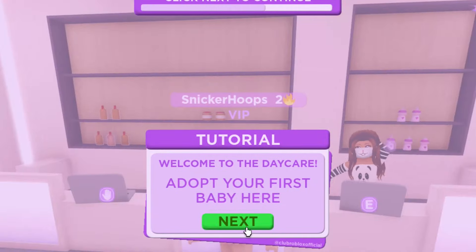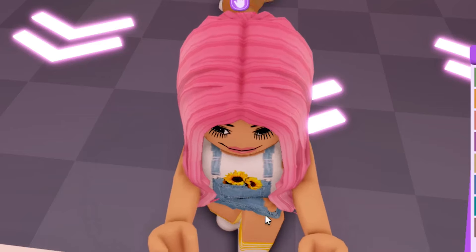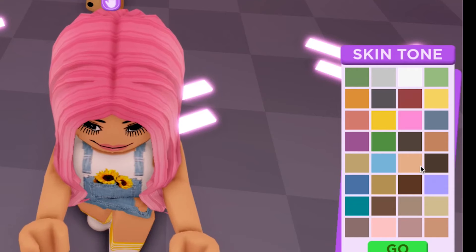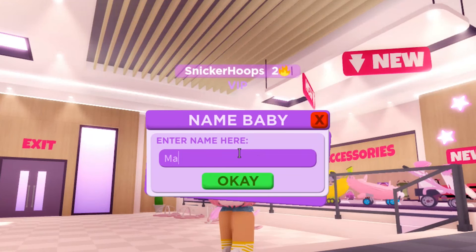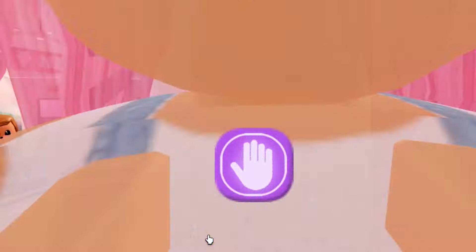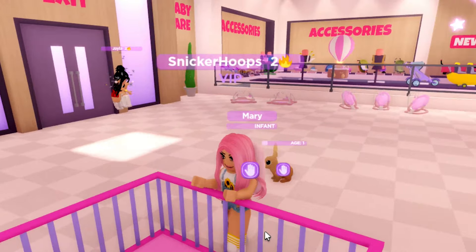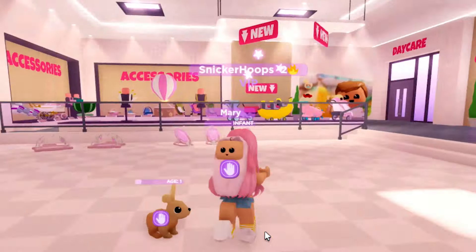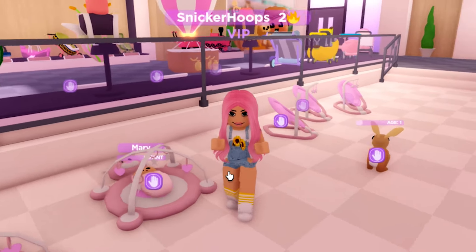I think this is where we're supposed to adopt the babies. Yeah, this is it. Let's start with a beautiful baby girl. I think I need to pick some characteristics for my new baby. Let's give her a traditional name. Let's name her Mary. Friends, I'm super excited. We have our first baby. I think this is something to put the baby in. Let's lay our baby Mary here. This would actually work. How exciting.